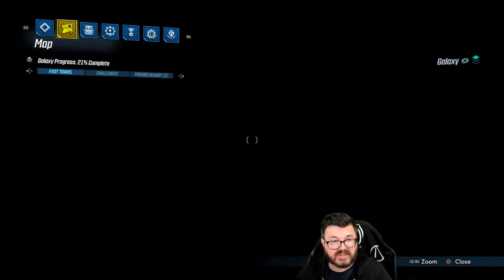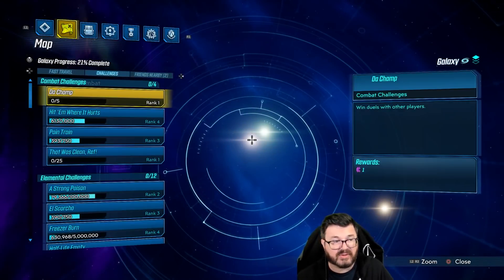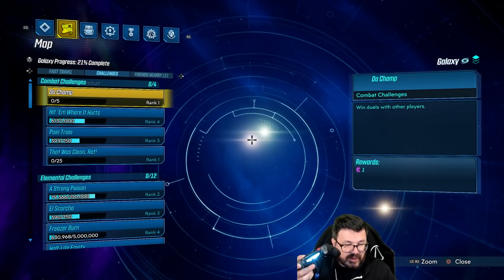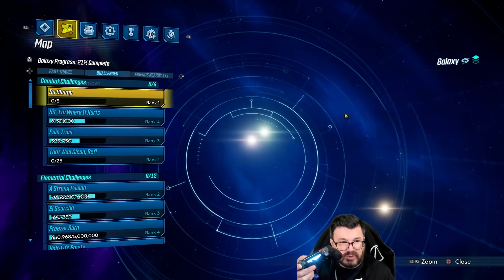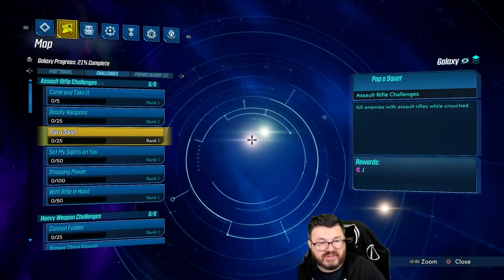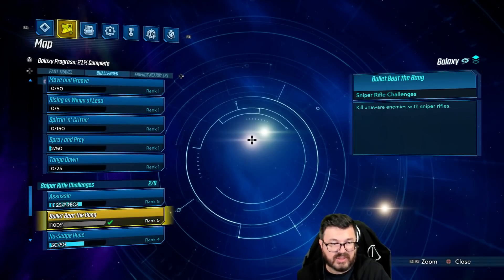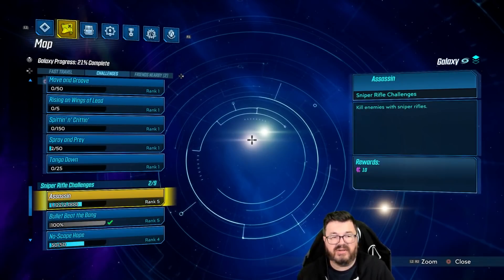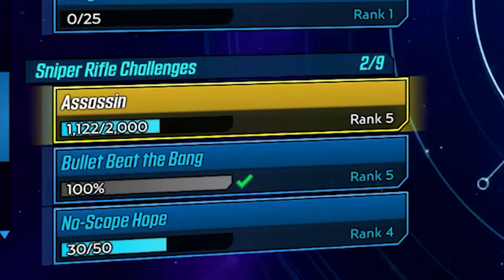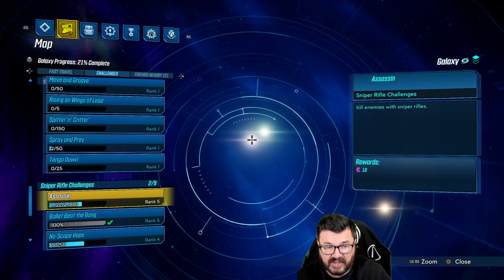Before we do, I want to put something to the test. One of my viewers told me a way to actually see our sniper rifle progress. You go to your Galaxy View and under Combat Challenges push Square on controller or Q on mouse and keyboard — you may have to push it twice. That takes you to Assault Rifle challenges, then scroll down until you see Sniper Rifle challenges. We're going to get a ricochet kill and see if our count goes from 1122 to 1124, because I'm curious whether ricochets count as actual kills.